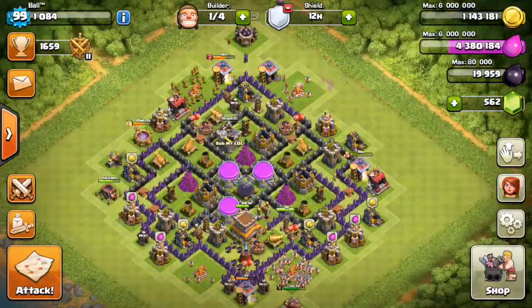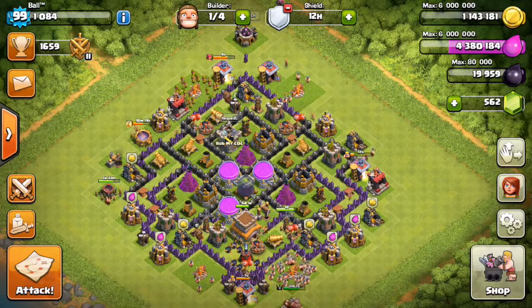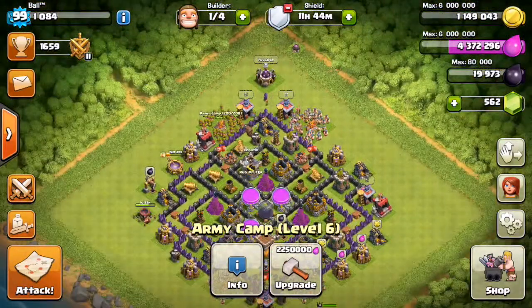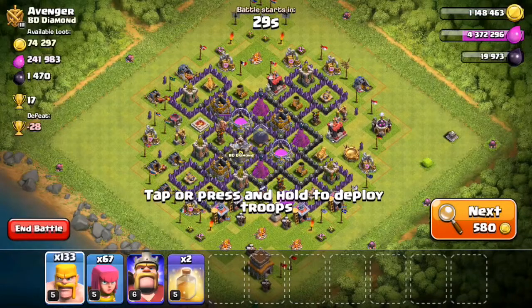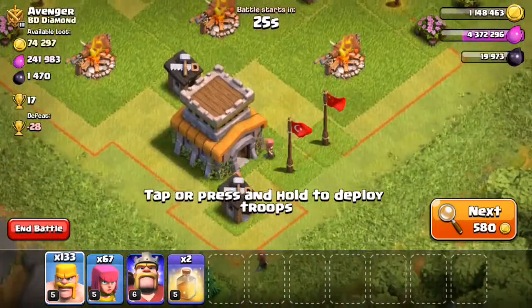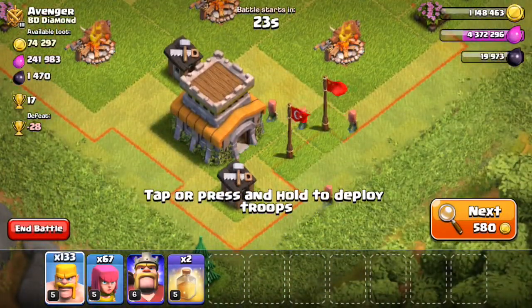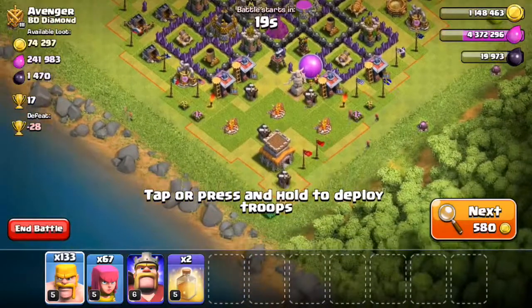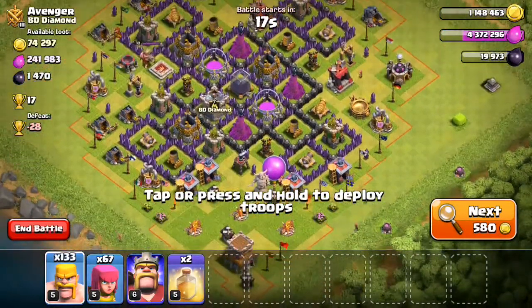That's what I'm going to be showing you how to do today. Step one complete, we got all our troops. Step two: find a good raid. Obviously this would be a good raid if you're trying to get trophies — town hall snipe right there gives you a star, done.